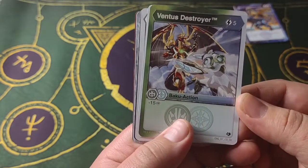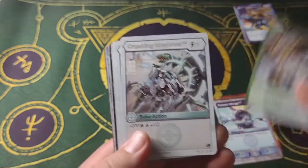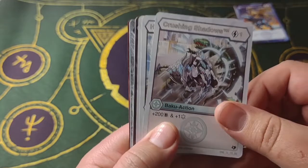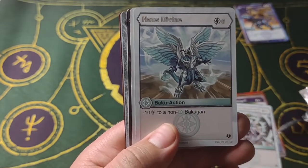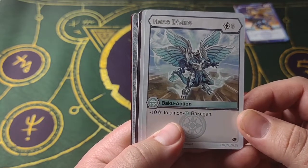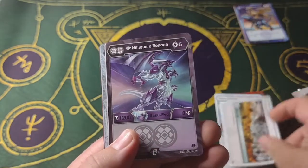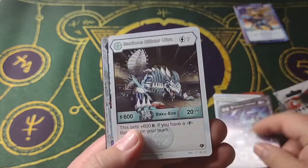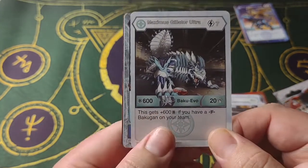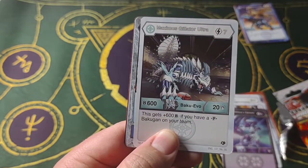Crushing Shadows, I feel like we've seen this one as well. Chaos Divine — this is a new one as well. Six cost, minus 10 to a non-Haos Bakugan. Nice. Divine Wall, we've seen that as well. Ilias Enoch, we've seen that. It's an Evo for an unreleased Bakugan — that's sad. Giletor. Actually, that damage is mad.